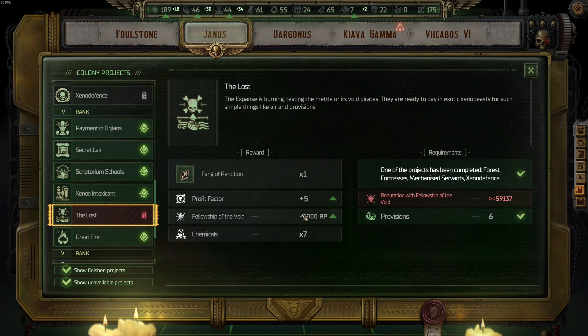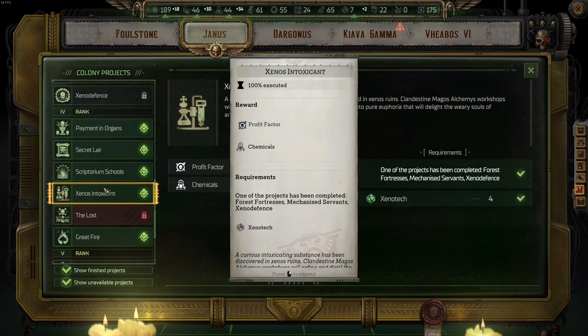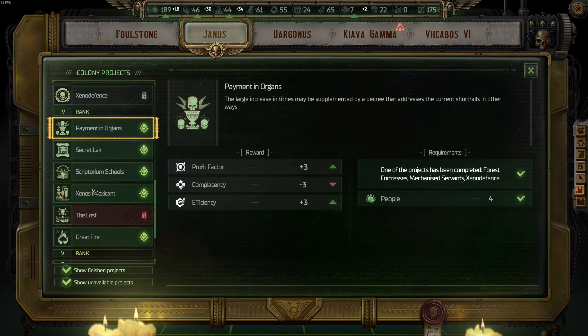If you opt into Fellowship of the Void during your run, then the Daphang of Perdition is great — especially because it pairs well with the Solomon Veer armor. After finishing those two, you can opt in and complete the rest of the tier four upgrades.